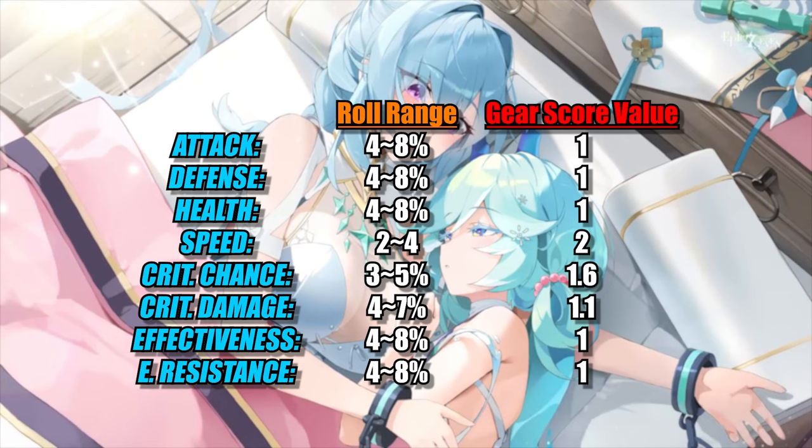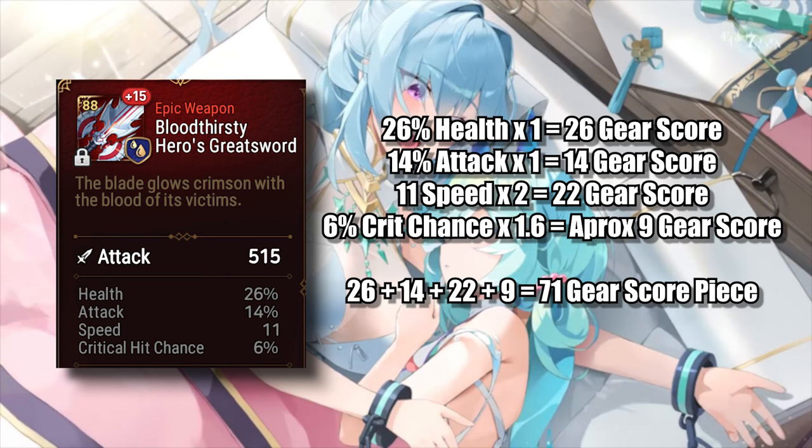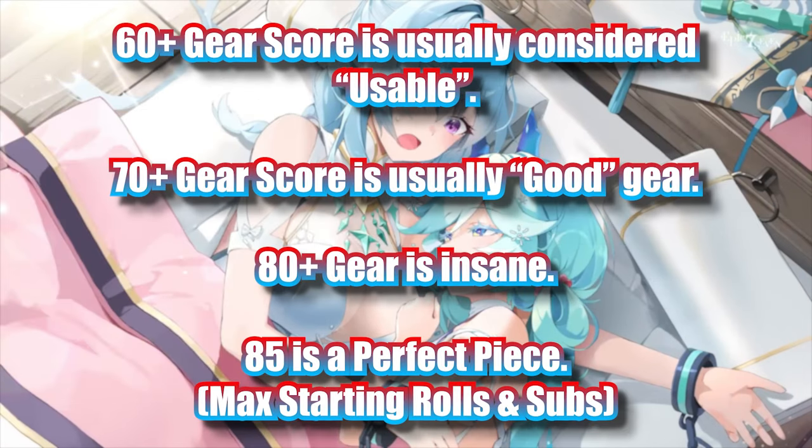That gives us a table showing what each substat is worth in terms of gear score. Using this table you can convert the values of each substat and total them all up to get that piece of equipment's gear score. 60 total or higher was considered the minimum you'd realistically want to use on your characters, but ideally you really wanted 70-plus pieces. If you could have all of your characters' pieces at 70 plus, that was considered really good. And 85 is the highest score you could get under this system, which is exceedingly rare because it only occurs when you have maximum starting rolls of essentially 8% on everything and every single substat rolls the maximum value. This normally gives a piece a total of 72 using the gear score system, but then you'd get the remaining 13 on a reforge, giving a total of 85.